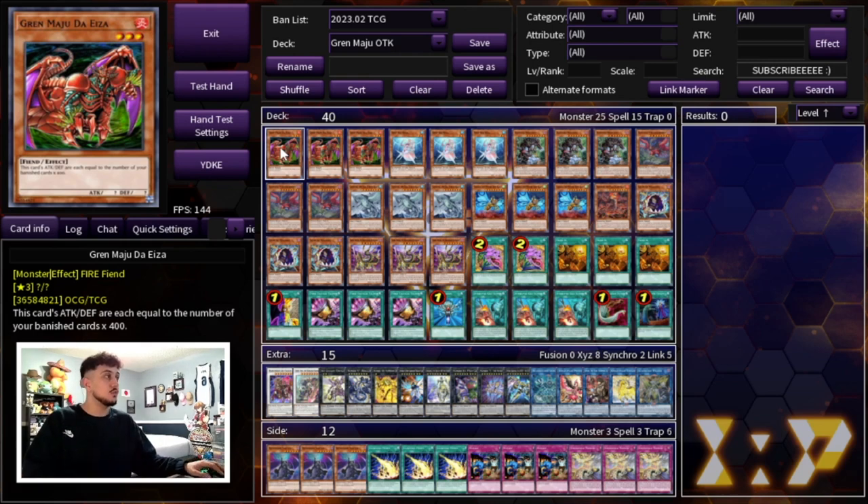We're starting off with three Gren Maju de Iza, the main card of this deck especially with today's format. Kashtira is just banishing a lot of cards anyway. This card can actually get pretty beefy but this deck itself is also going to be able to banish a ton of cards. So this way you can make this card your boss monster and you can just normal summon it and then go for the OTK which is absolutely insane. So of course we're playing three.